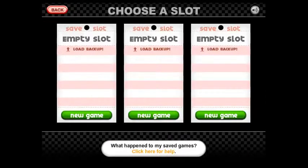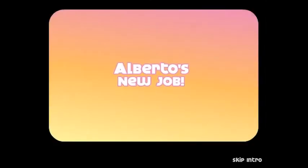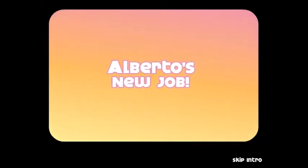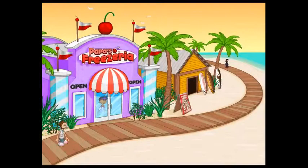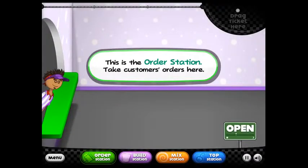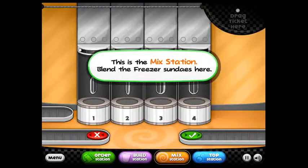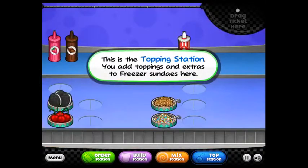So we're going to go ahead and load up a new game, and I'll be Alberto — but instead of being Alberto, I'll be Bob. Alberto's new job is making ice cream at this freezeria. It's day number one, and each day you'll get new customers, more customers. You have to build these and mix up your toppings and all that to make sundaes.